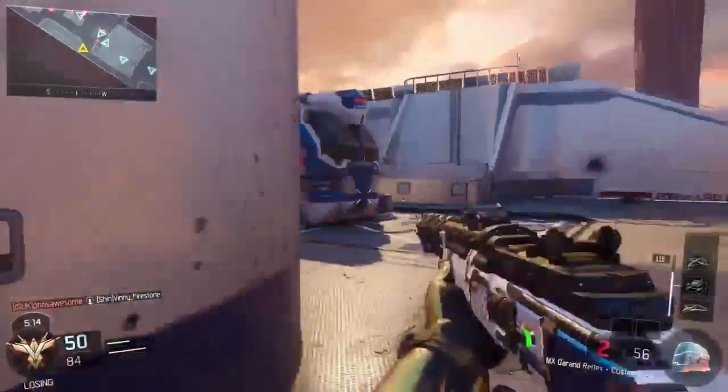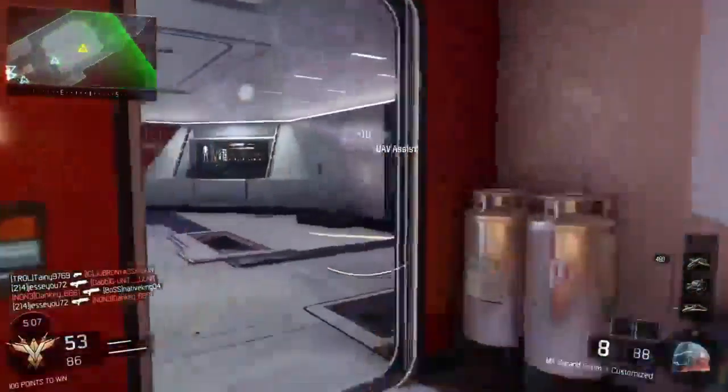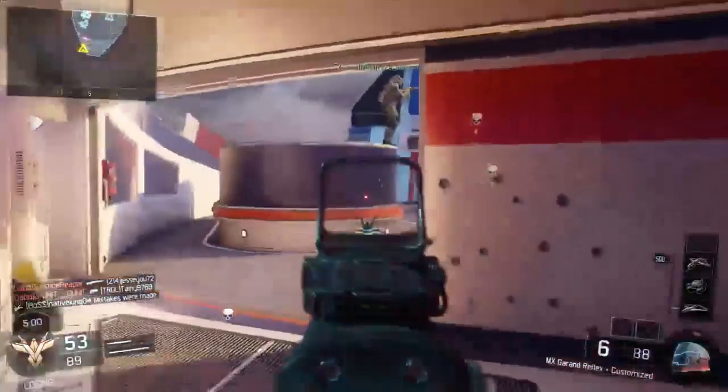I'm actually close to my freaking Cerberus. I want to play a little smart here — choose active camo, get up a little close, and choke out my Cerberus. There we go, that's perfect. Let's go!